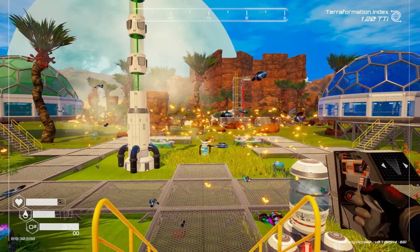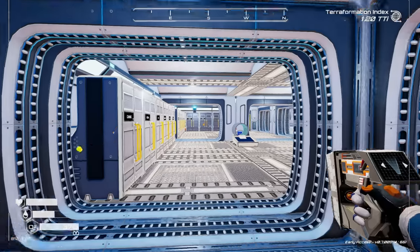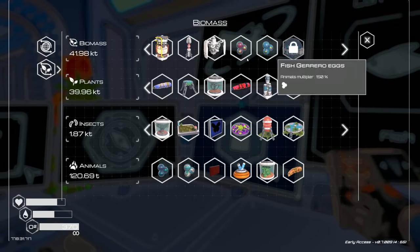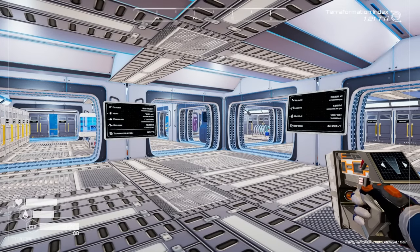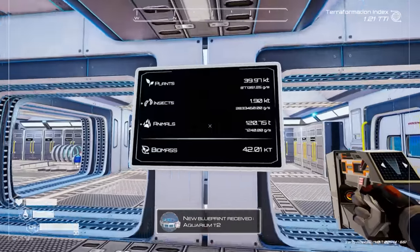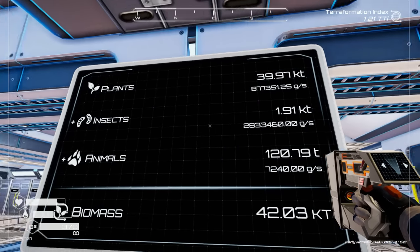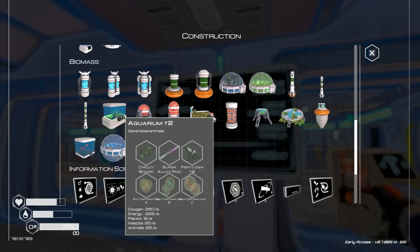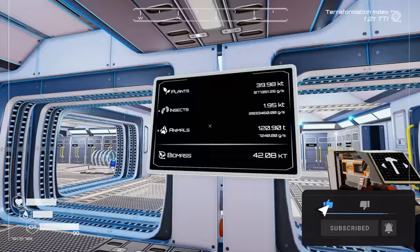Welcome back to Planet Crafter! Today is a marvelous day because I'm finally about to unlock the aquarium — we're at 41.98 and it unlocks at 42. We're going to see what's required for the aquarium, build them, and hopefully get our animal score up. We're doing great on insects now — huge movement there — but we need to increase plants too. Let's see what this requires: circuit board, super alloy, fertilizer tier two, phytoplankton A, B, and C. Good thing we have plenty of those — we have plenty of everything except circuit boards and fertilizer tier two.